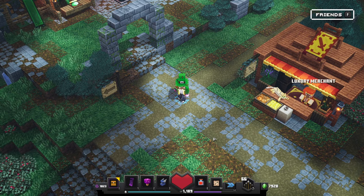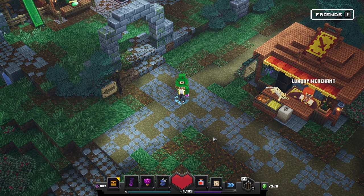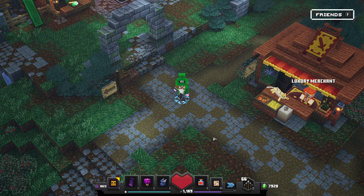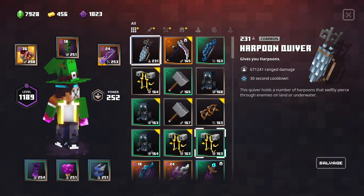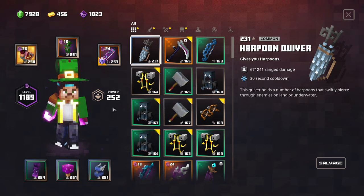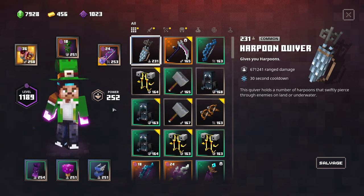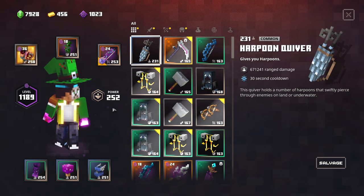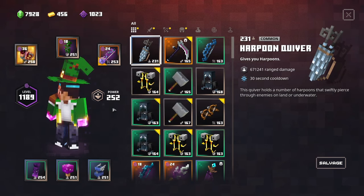Alright, so guys, here we are in the base camp on my main character — Level 1189 and also over 1000 enchantment points, which we got our hands on in one of my previous videos. Power level 252. If you also want to get tons of enchantment points in no time — it only takes five minutes — just check out the link in the top right of the screen for this crazy glitch from the hidden devs DLC.